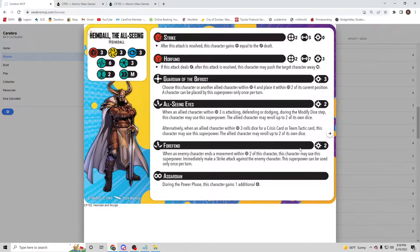Every time I read All-Seeing Eyes I want to have the last activation — keep Heimdall's power, activate Angela last, and then re-roll those dice to give her two attempts at grabbing the core rather than Heimdall. That's huge. The dodge re-roll is also something that's not common, and being able to re-roll two dice — not just one — is really enticing.